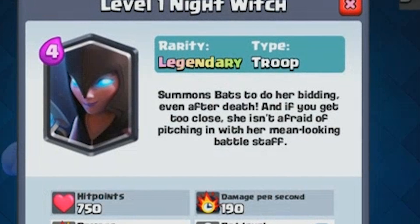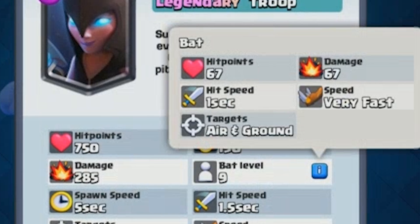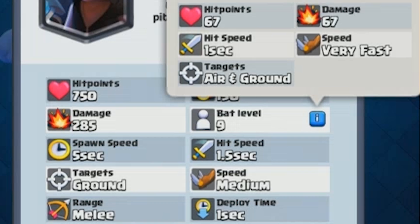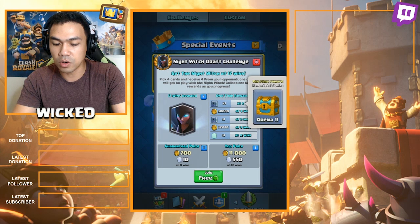You can see 190 damage per second. It's a melee unit but the bats are in the air. The bat level is 9 — very fast speed. I feel like the bats are gonna be good mana value later on. It targets ground obviously, it's a melee unit.